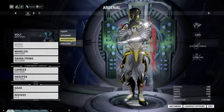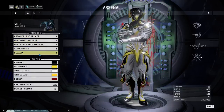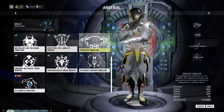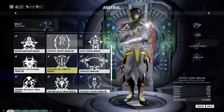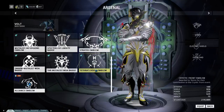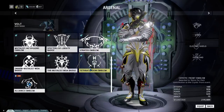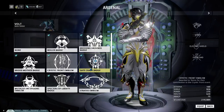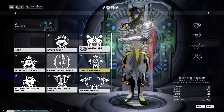Appearance-wise there are a bunch of different options — most cosmetics are purchased, with the exception of Regalia. Regalia emblems go on your left shoulder. You can earn these by completing big events — such as Cryotic Front, Specters of Liberty, Gate Crash, Tethra's Doom. Generally, for a certain level of participation they will give you these emblems. I missed the last event, which at the time of recording was going on for Xbox One and possibly PS4 players — defending the relays from the Fomorians. That's how you get your left arm badges.